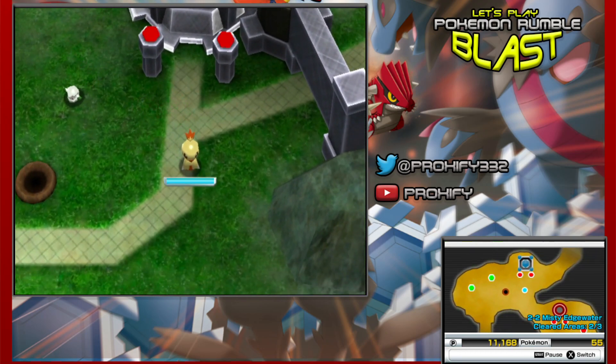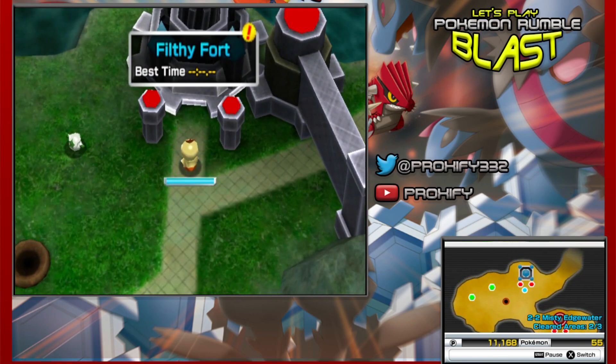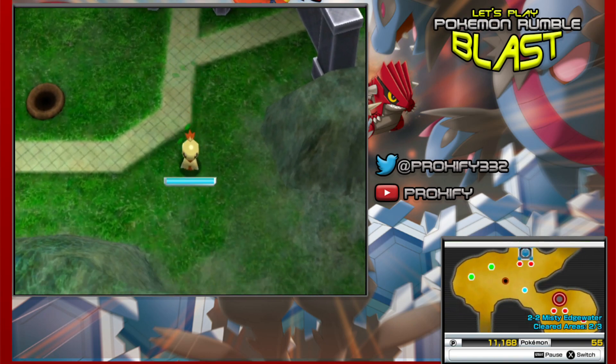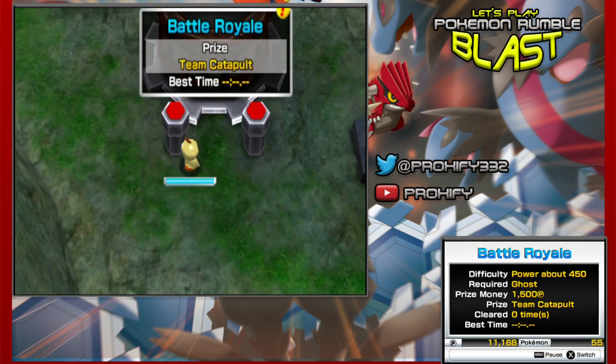That was here for 2-2 in the Misty Edgewater. Now all that we have to do right now is that we actually have to head into one of these type of forts here. This is actually known as the Filthy Fort, and we also have our time here within the Battle Royale that we can try to do. Apparently we can actually win a prize here such as the Team Catapult.